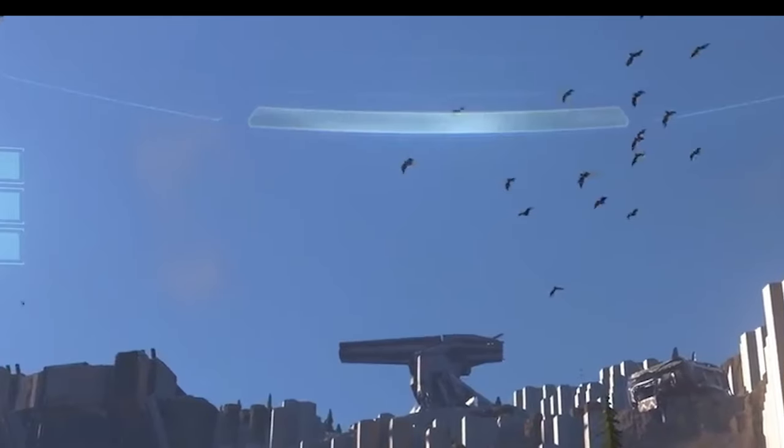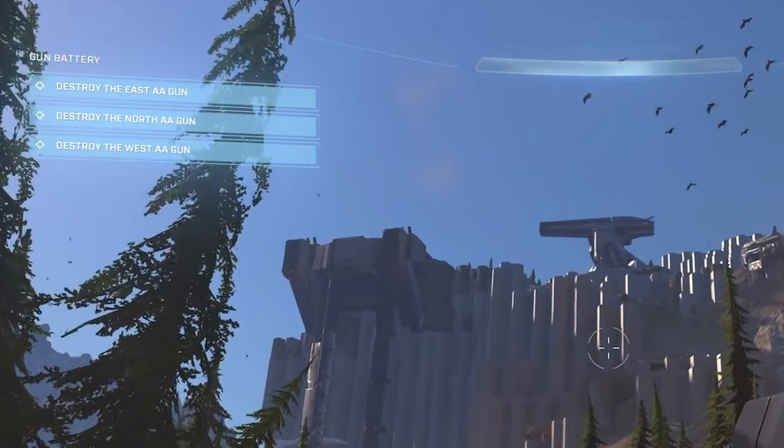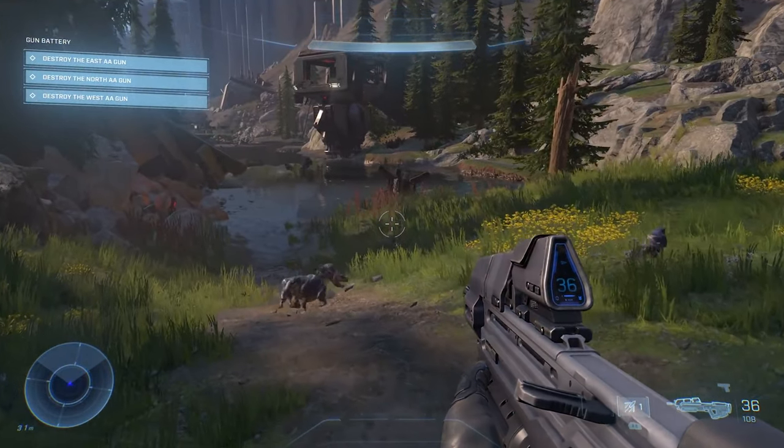If we take a look at Master Chief's HUD, it looks fantastic — I really like the health bar design, it's probably the best one we've had yet. On the left we see mission objectives showing the AA guns, and at the bottom right we see the assault rifle and the pistol. A bit to the left is the grappling hook — that's where we saw the grappling hook on the cover art shown recently.